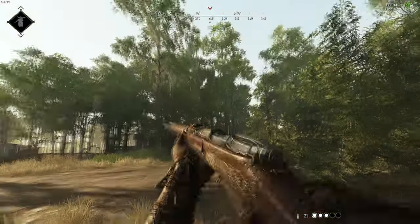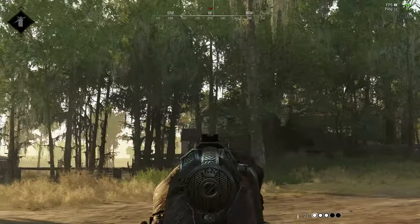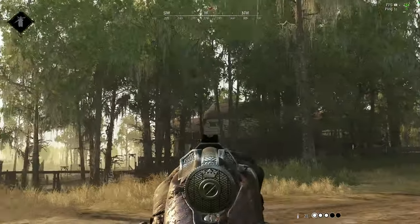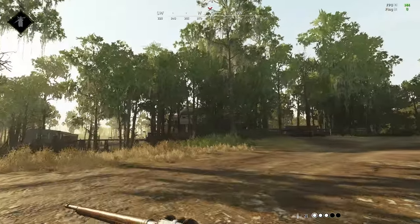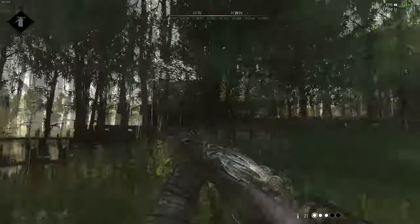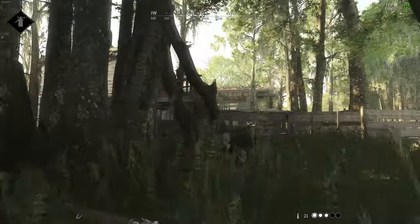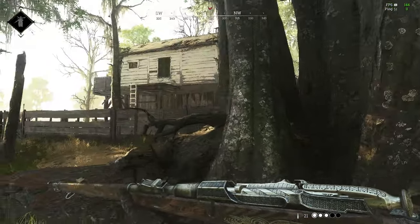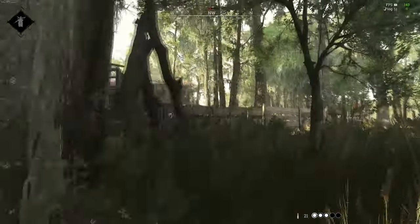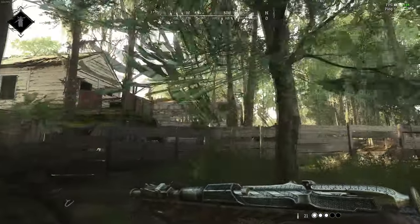This is where it gets sketch. You basically got to be very careful because they can peek you from all of this. Once you know it's basically clear and you've killed one — hopefully — you'll want to push up this way. You never want to go through there; if you go through there, you're just asking to die. Info is a big thing about this game — if you don't know where anybody is, it's bad. If you know all three of them are hiding inside, then you just have free reign.